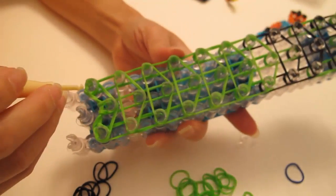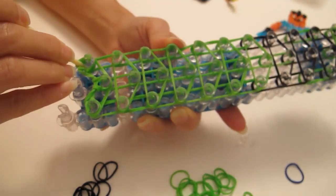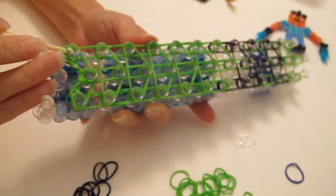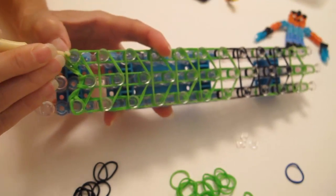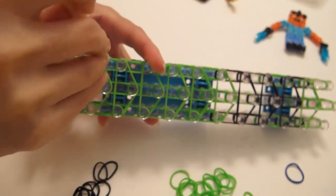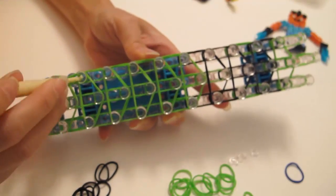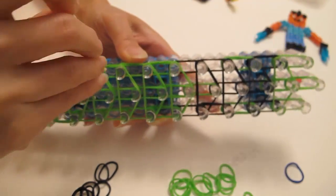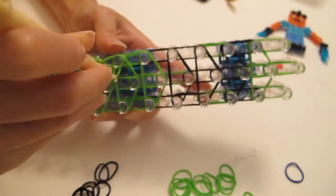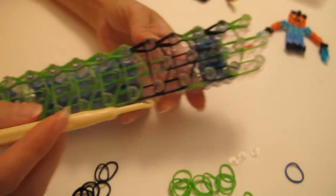Now we're going to start on your left. Reach in, do all the bands, and grab the bottom two. Hold this band so it won't come off. Grab it and hook it to the next one, hook it to the next one, and then the second ones — hook it to the next one. Continue to do this until the end of the loom. When you come to the last ones, grab it, hook it to this one, and we finish. Stop right here and we come back.